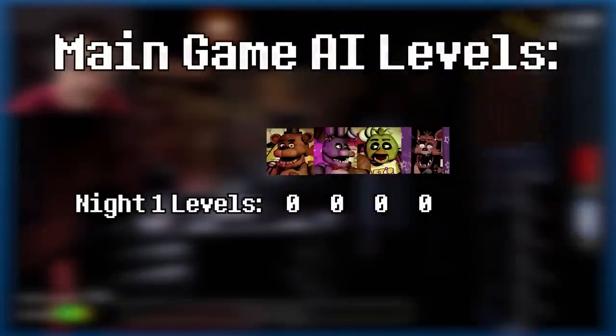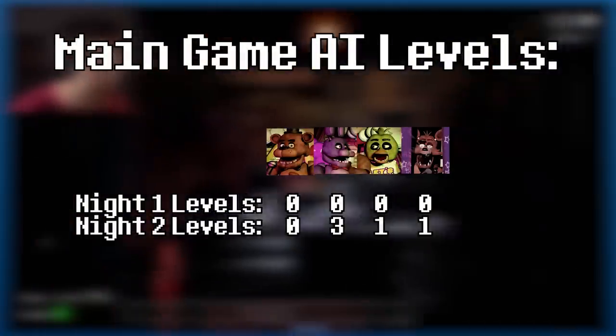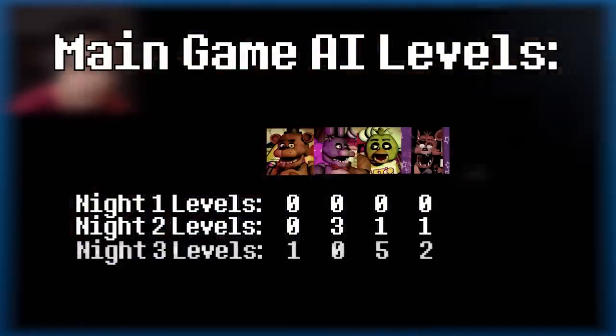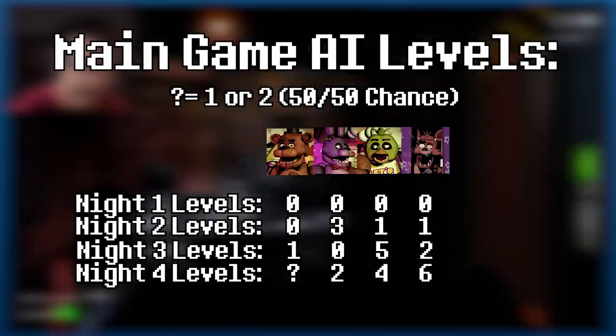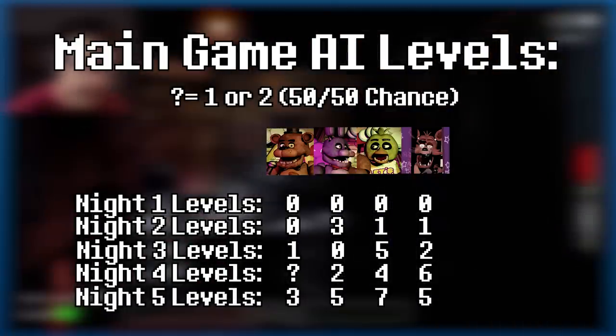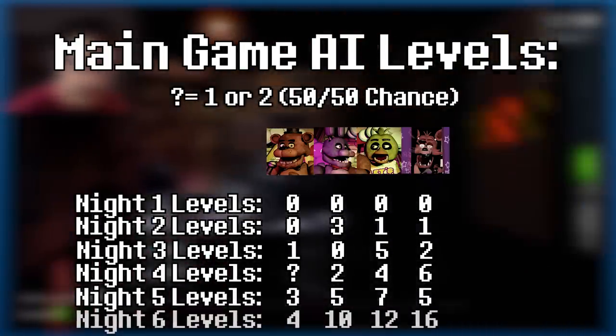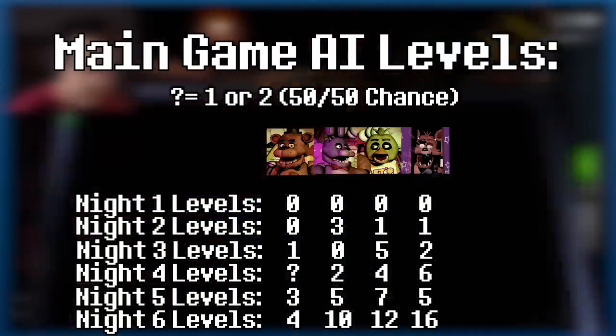Well, it probably didn't take much effort to implement this at all, because this 0 to 20 AI system is actually used throughout the entire game. Night 1 uses AI levels 0, 0, 0, 0. Night 2 uses 0, 3, 1, 1. Night 3 uses 1, 0, 5, 2. Night 4 has a random chance of either being 1, 2, 4, 6 or 2, 2, 4, 6. Night 5 uses 3, 5, 7, 5. And Night 6 uses 4, 10, 12, 16 — being the only night to actually hit double digits.